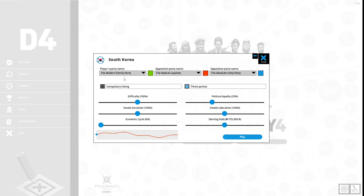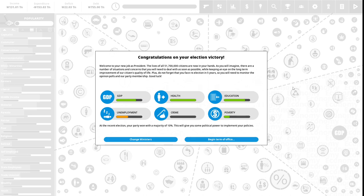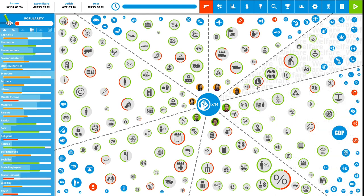The game has generated the Modern Family Party as our party. Our first opposition party is the Radical Loyalist and the other is the Absolute Unity Party. Congratulations on your election victory — welcome to your new job as president. The lives of all 51.7 million citizens are now in your hands. You will need to deal with a number of situations while keeping an eye on long-term quality of life, and you face re-election in five years. At the recent election our party won a majority of 10%, giving us some political capital to implement policy. We have 14 political capital to spend.